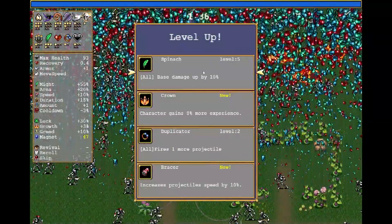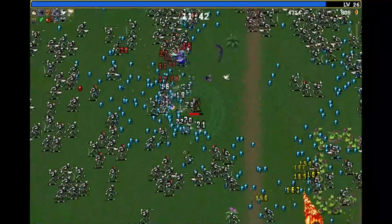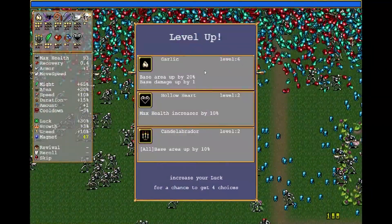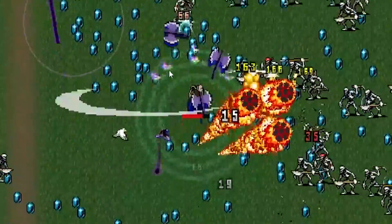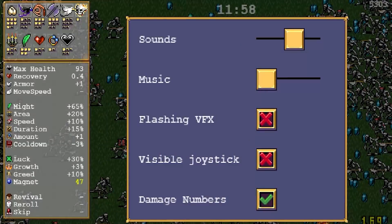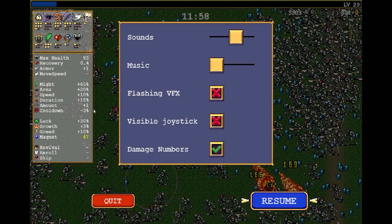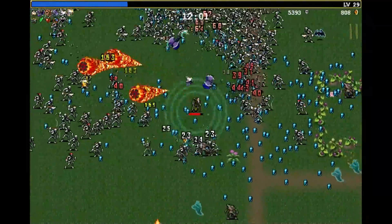I'm gonna take the spinach here — we need the damage more than anything. A duplicator would add damage too, but 10% extra damage is more. And more garlic — this is the fun part right here. This is my favorite part of the entire run. More garlic — we'll get the ultimate version of that pretty soon. On the pause menu it shows you all sorts of good stuff: 65% extra damage, one extra projectile, minus 3% cooldown. Those numbers are all gonna climb nicely.